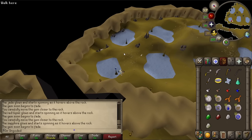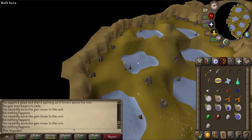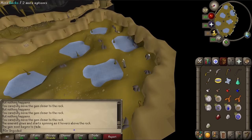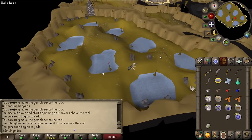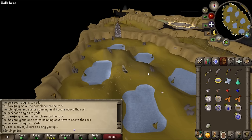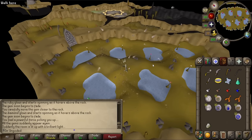Sapphire on here — ding ding ding. Emerald. Nothing happens — what did I do wrong? That's not emerald. Emerald's on a different one. And now Ruby. And then Diamond — what's going to happen? 'You feel a powerful force picking you up. What the f*** is going on?' Oh my God, what's happening? 'Suddenly the room fills up with a brilliant light.' This is f***ing cool! Don't know what's going on but it's all kicking off in here.